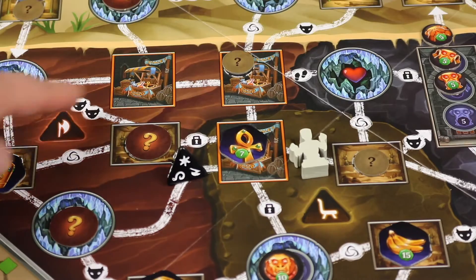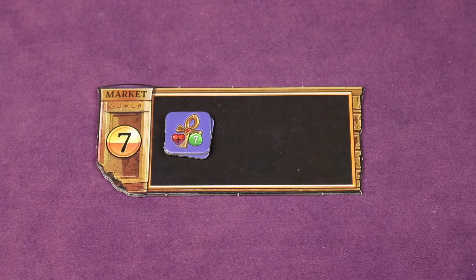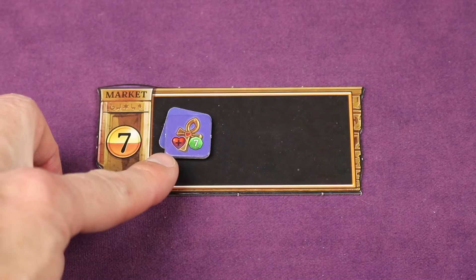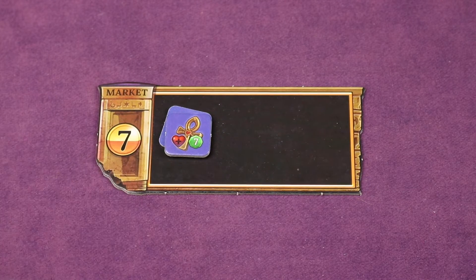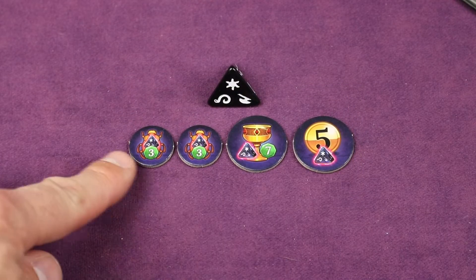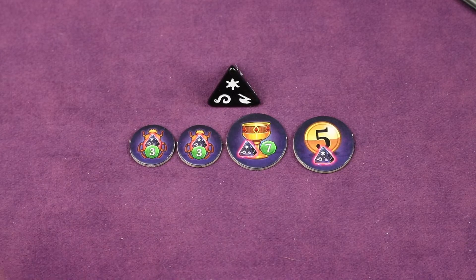On both board sides there's a shop, and the game comes with a market board where you place everything you can buy. In the market, in addition to all normal market items, there are two new items — when you get one you immediately get a heal, and it's worth seven points at the end. Everything in the market costs seven gold. There are also four different secrets: two minor ones give you three points but require you to roll the pyramid die moving the mummy; the chalice gets you seven points but requires rolling the pyramid die; and one gets you five coins but also requires rolling the pyramid die.